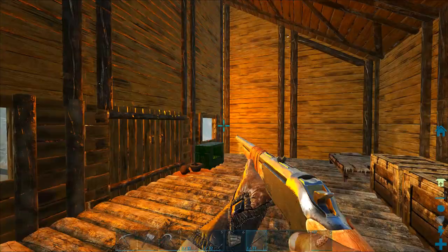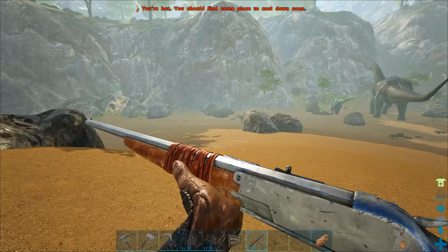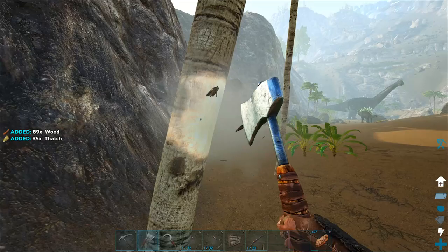We've got a little bit of a problem outside — there are hyenas hanging out and I want to get the wood I need to finish off the base. The problem is if the hyenas come at me I needed a weapon, so I ended up crafting a rifle. I've only got 24 shots but hopefully that'll be enough to take out a couple hyenas. I also crafted a sickle.